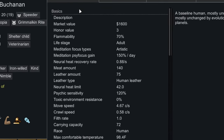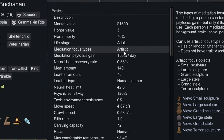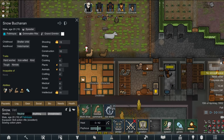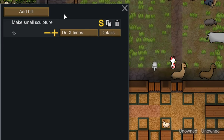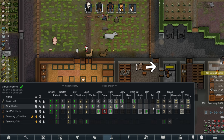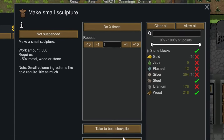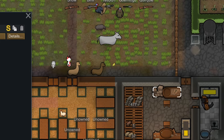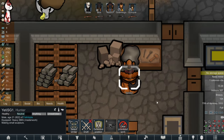If you look at the information for Snow, under meditation it says focus type: Artistic. So he's only going to be able to meditate at something artistic. Now we have a stonecutter's table and a wooden art bench, so we're going to add a bill for a small sculpture. Who's got the best art? Art skill four - it's going to be our Yeti again. Let's put it to Yeti - we're not going to use steel or gold, maybe wood should be okay.